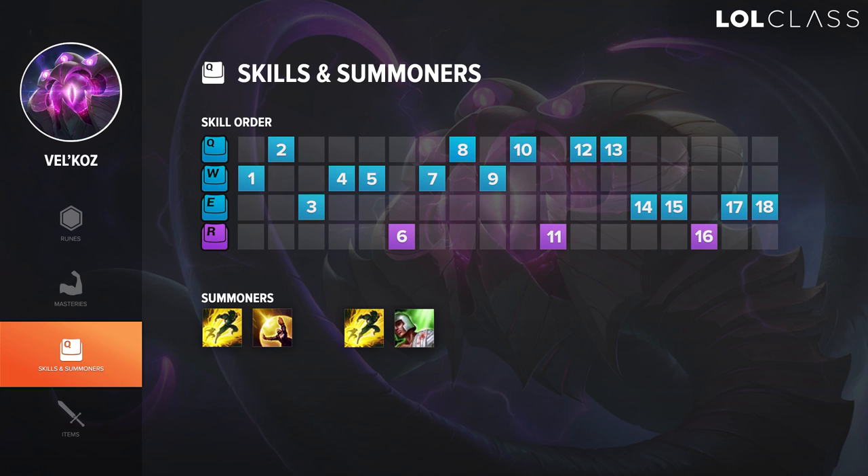For Vel'Koz I typically take W at level 1 since it's your push spell and it's just an easy spell to hit on laning phase. So you just want to try to push the wave and farm a bit. I max W as well, and then I take Q at level 2 and E at level 3. I max Q second because it's in general just better than E — it has a better AP ratio and the slow duration scales. So you always want to max Q after W.